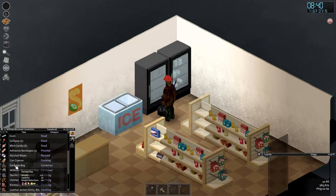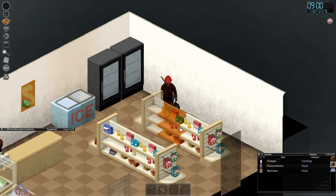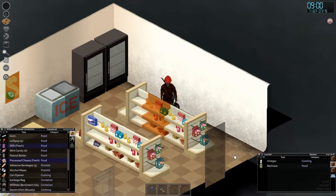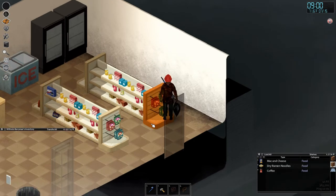We're using this garbage bag because it's an inventory container with capacity 20, and — more importantly — weight reduction of 10. That's the key: it makes things weigh 10 less. Ideally we'd have a backpack with higher weight reduction, but this is what we've got.